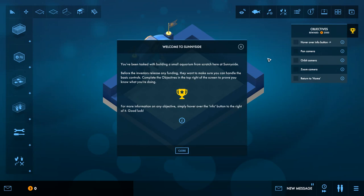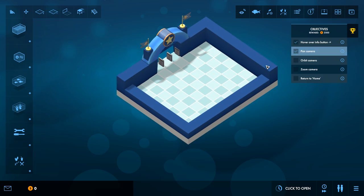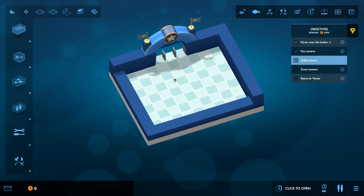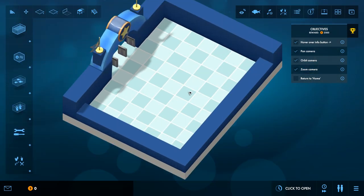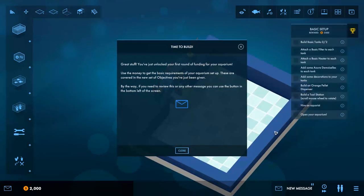You've been tasked with building a small aquarium from scratch here at Sunnyside. Before investors release any funding, they want to make sure you can handle the basic controls. Complete objectives in the top right of the screen to prove you know what you're doing. We can hover over the info button as one of the objectives — hover over there to get information on the objective. We need to pan the camera a little bit, orbit the camera a little bit. These are just straightforward control tutorials, and pressing H returns us to the main screen.